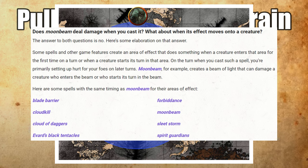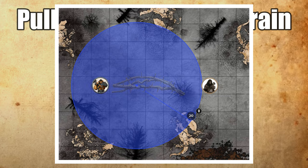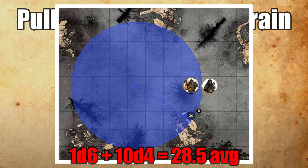This gets even crazier if you're a Swarm Keeper Ranger. With their Gathered Swarm feature, they can move a creature they hit with an attack up to 15 feet if the target fails a Strength save. Combine this with Thornwhip and you get 25 feet of forced movement. Pull someone through Spike Growth and that's 10d4 damage — 25 on average. Absolutely nuts.